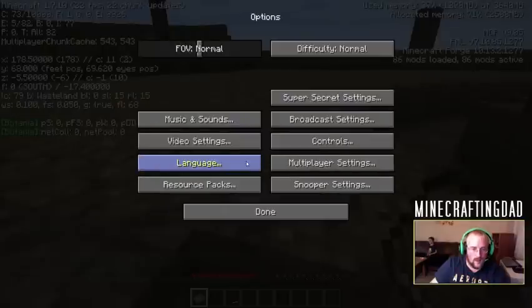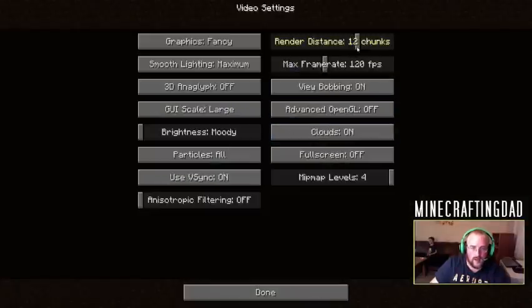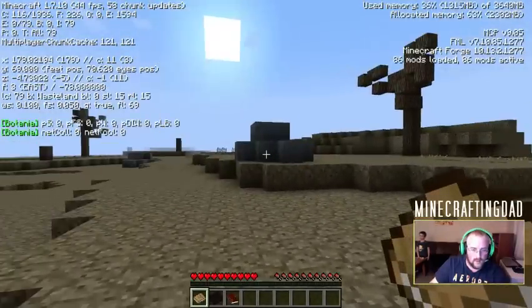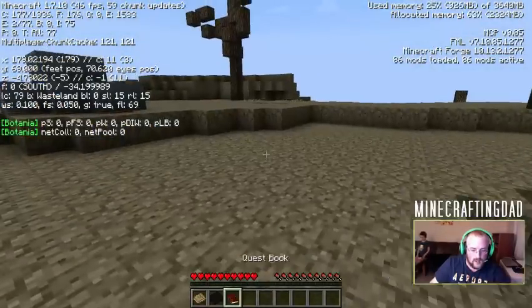One thing about modded Minecraft you always find is it takes a few seconds to really kick in. Let me double check my settings. What I like to do, we'll do this in the very first episode - I like to keep my settings at a reasonable rate, make everything run at a fairly decent level. 64 FPS - that's pretty good, I think. So let's get started.